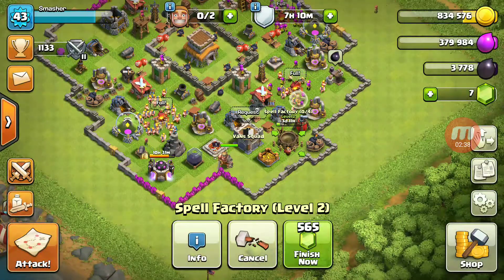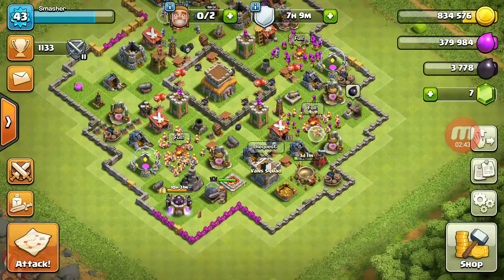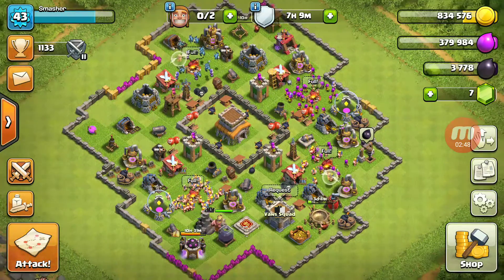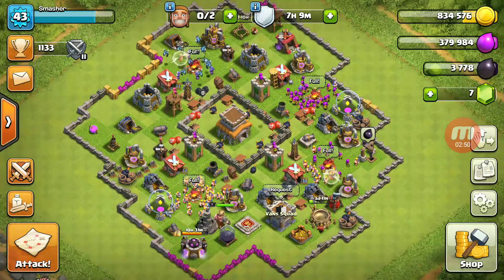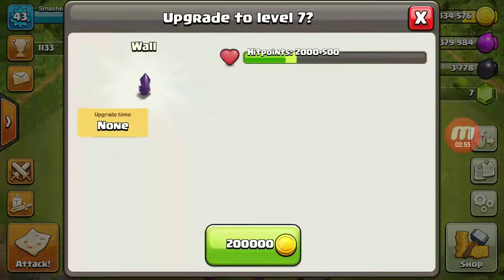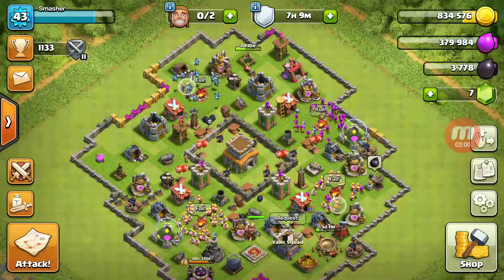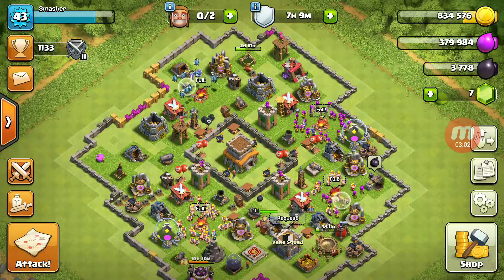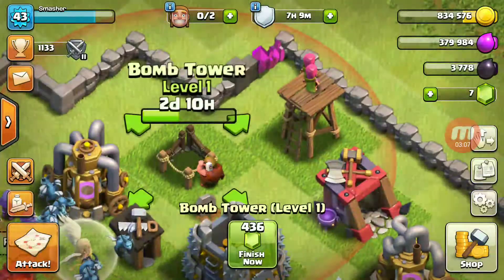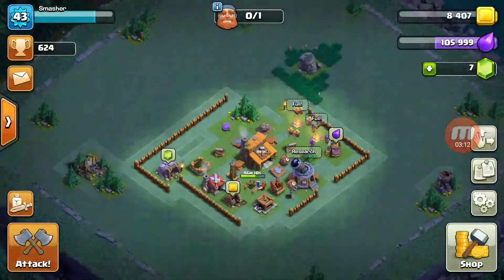If I have enough elixir, the next thing I might upgrade are some of my elixir collectors and elixir storages. I've also been doing a lot of upgrades on my walls lately. But guys, I'm actually really excited that we are upgrading our spell factory so we can unlock the rage spell. The most exciting thing is about my bomb tower. And I did upgrade my archer tower. So let's go back to my builder's base.